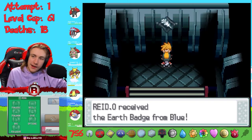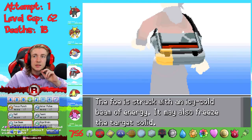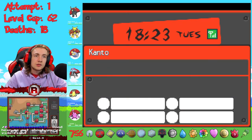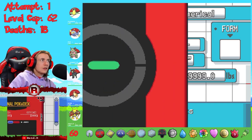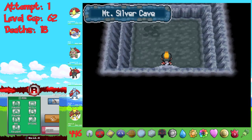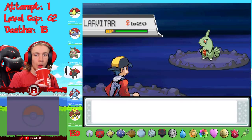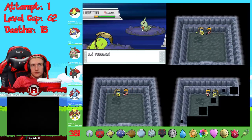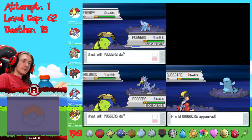I caught a shiny Golduck and headed to the final gym to fight Blue. I used literally every team member but defeated him without any deaths to gain the 16th and final badge. Before the Elite Four rematch I wanted one more shiny - a Larvitar - but it only had a 5% encounter rate. To guarantee I could get it under Nuzlocke rules I had to catch every other Pokémon in the area first, including a Quagsire from the ruins. Back in Mt. Silver Cave I started hunting on multiple games simultaneously to speed things up, and after nearly 2000 encounters I finally found the shiny Larvitar.